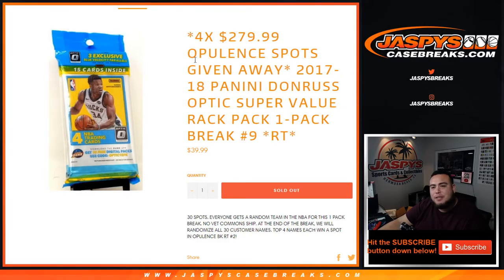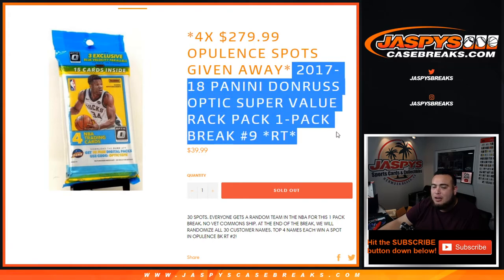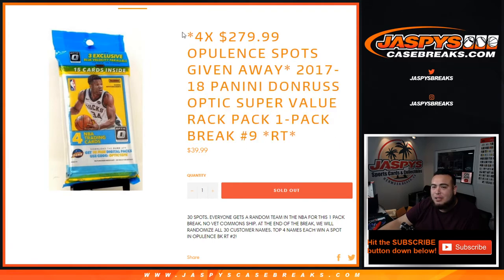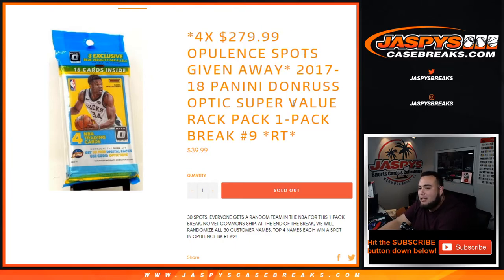What's up everybody, Jason here with jazpyscasebreaks.com. We just sold out this 1718 Donruss Optics super value rack pack break, number nine random teams, and that unlocks opulence. The last four spots are hiding here in this break — we're giving it away guys. So randomize the customer names and teams.